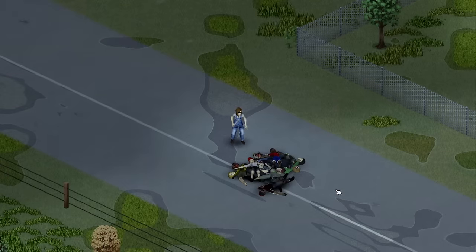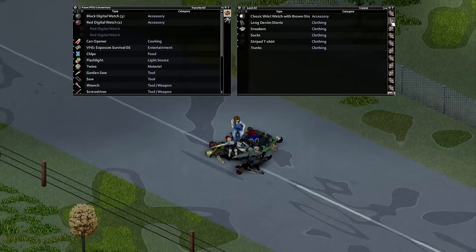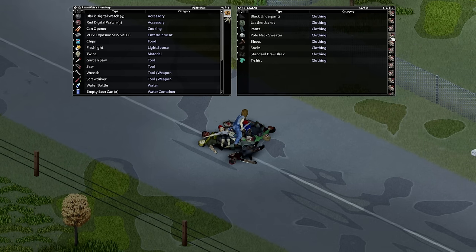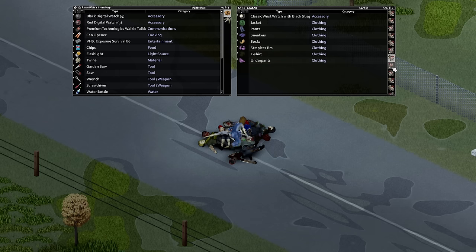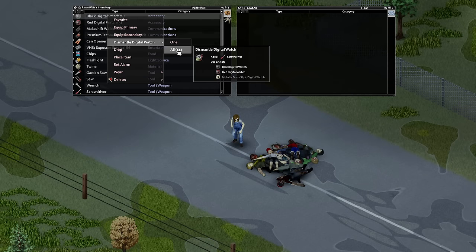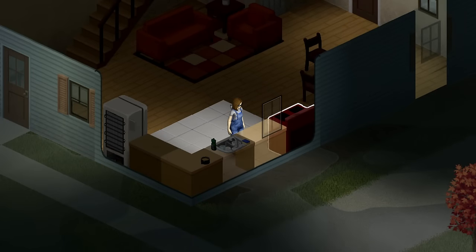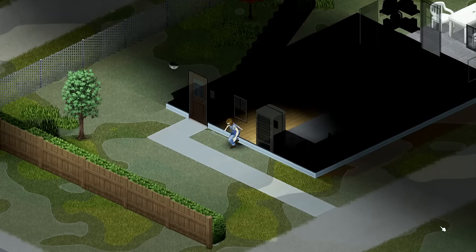You can choose the Electrician occupation for 3 levels in electrical, or Engineer for 1 level. Most players know the easiest way to level electrical is to dismantle electrical objects like radios and digital watches. Gathering digital watches and radios from zombie corpses and dismantling them provides a bunch of experience — specifically 0.5 XP per device — and each device also yields some electronics scrap.